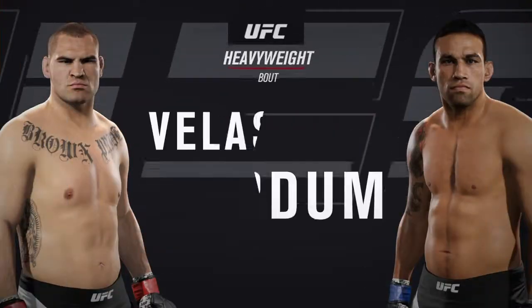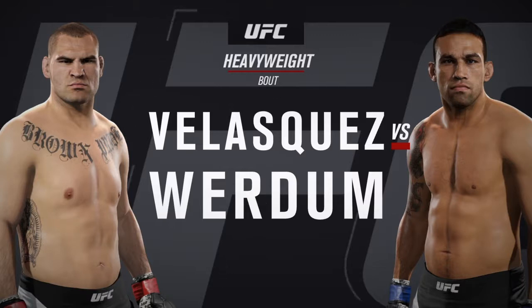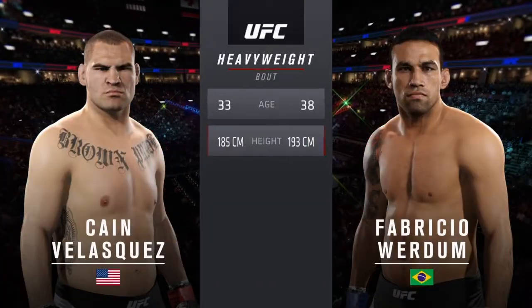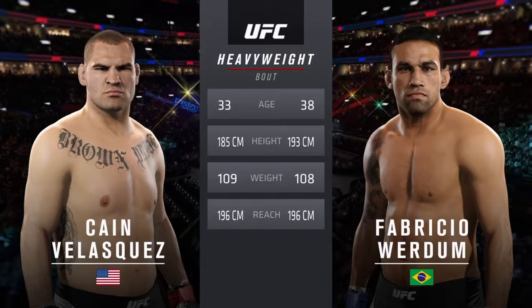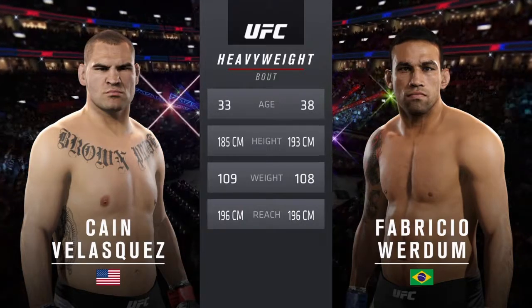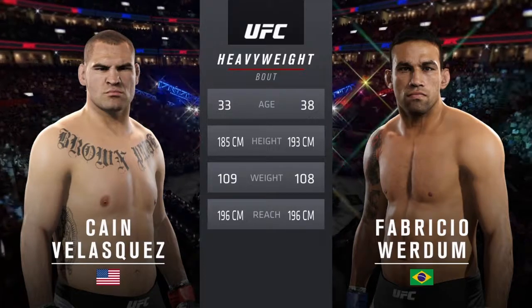Coming up next, it is our main event of the evening between Cain Velasquez and top-level submission fighter Fabrizio Verdun. Our tale of the tape for this heavyweight fight: the American is 33, the Brazilian is 38. He is three inches taller; the rest is virtually identical. Here's the veteran voice of the Octagon, Bruce Buffer.